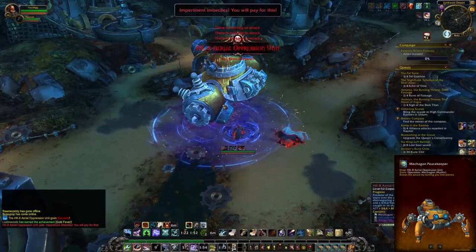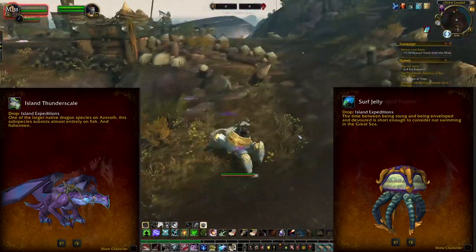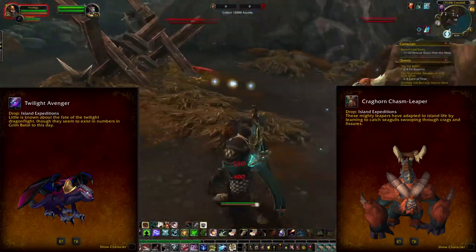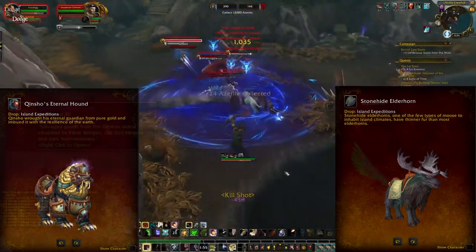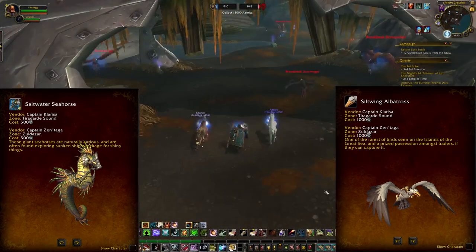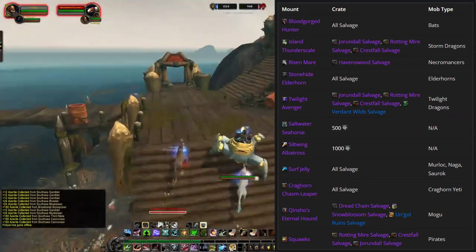Now the moment you've all been waiting for — or perhaps dreading — Island Expeditions. You can now queue Mythic Island Expeditions solo, and they are very doable. It takes maybe 10 minutes to clear the island, get the Azerite, and complete the map. There are 11 mounts tied to Island Expeditions: 9 of which are random drops based on the NPC available on the island, or the purchasable salvage available that week.